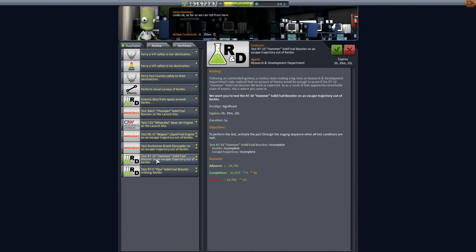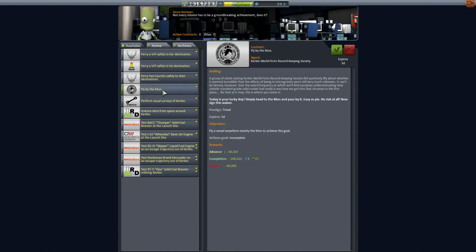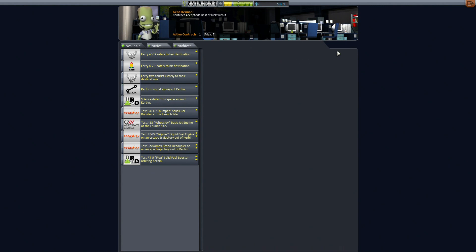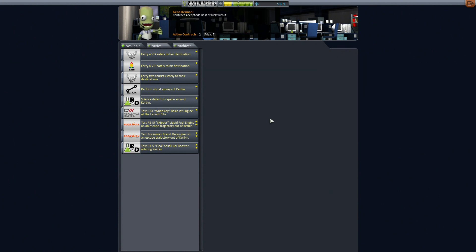There has been some banter back and forth in some of my videos about abandoning contracts and losing stuff. It seems like it's procedural, so I'm going to go ahead and dump one of the contracts - specifically using a solid rocket booster to go on an exit trajectory of Kerbin. I've never done that in this game before, so I'm dropping it.